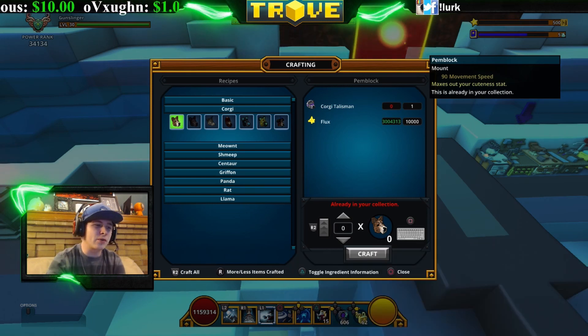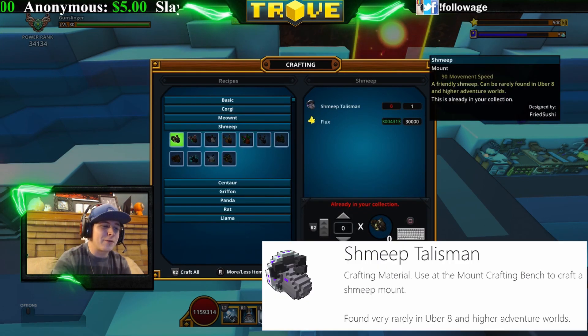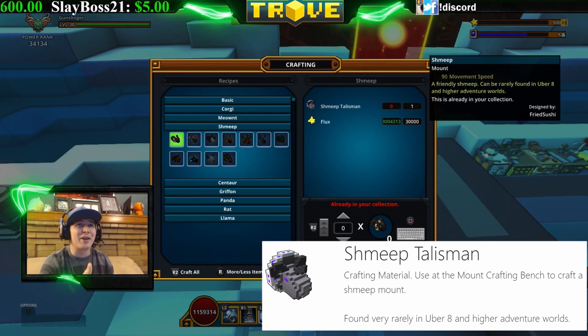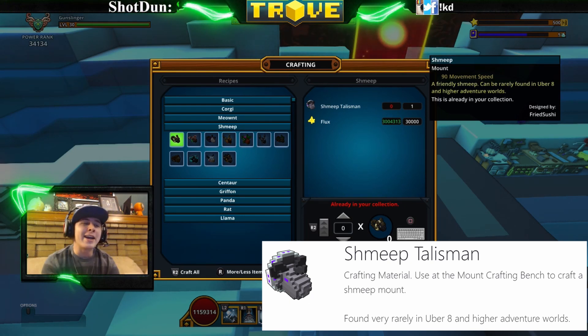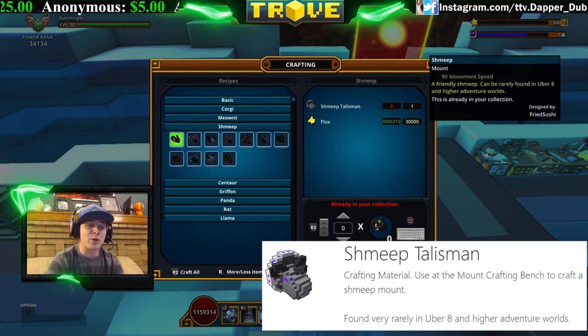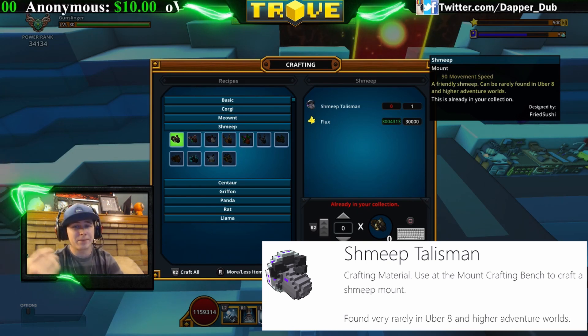The next ones are the Shmeep talismans. There are actually 11 different types of shmeeps. They're not my personal favorite — they're basically sheep — but you need them for the mastery. You can get Shmeep talismans in Uber 8 and higher adventure worlds, up to Uber 10. If you're farming Uber 7 or below, you're never going to get a Shmeep talisman.